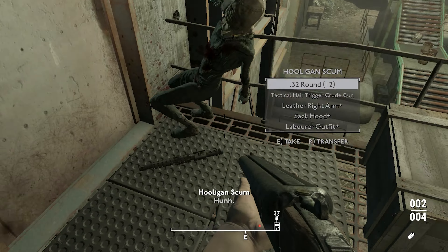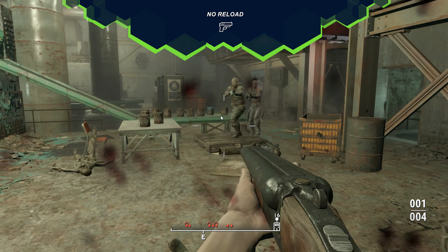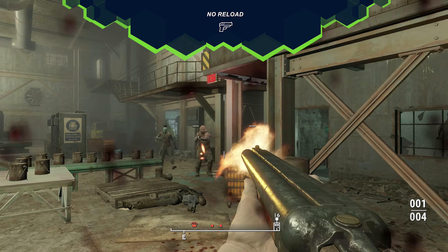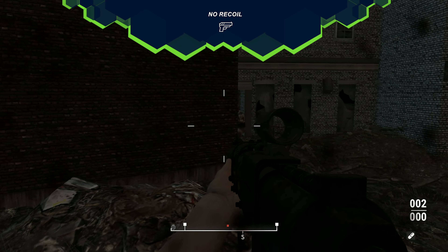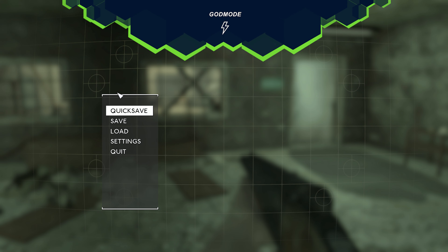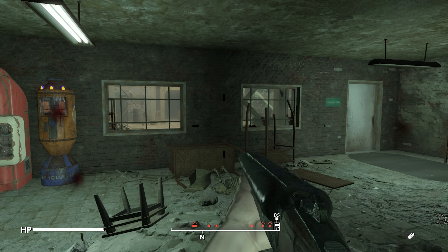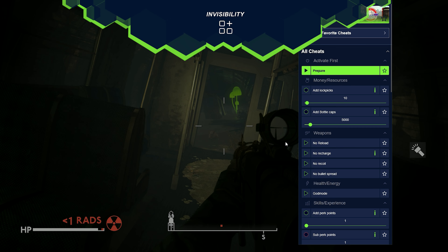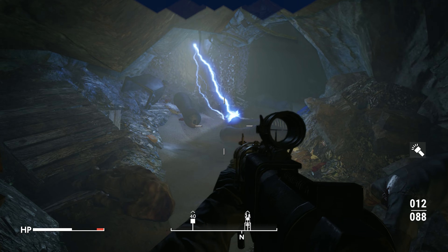If you find yourself in a firefight with one of them, you can always utilize the weapons mods available in the trainer. These include the no reload mod to eliminate the need for reloading during battles and the no recoil mod to reduce weapon kickback. And if you find yourself without healing items, simply activate guard mod and win battles without taking any damage. You also have the possibility to activate the invisible mod and simply walk past enemies undetected.